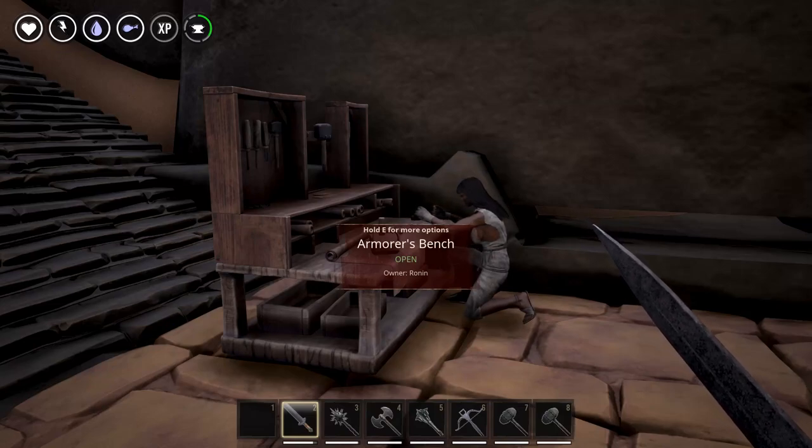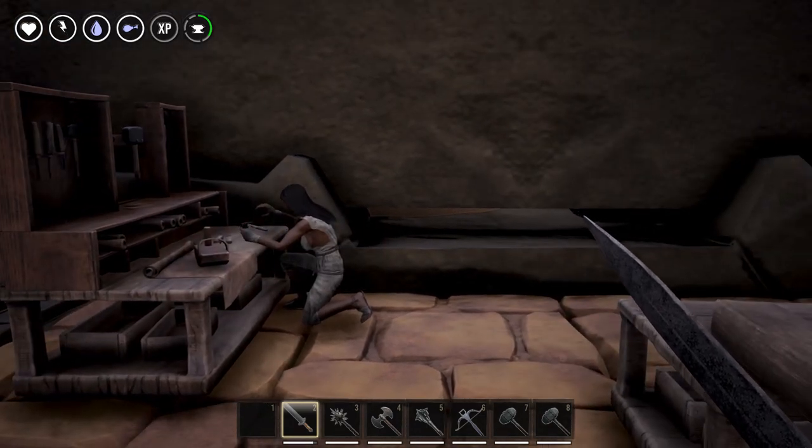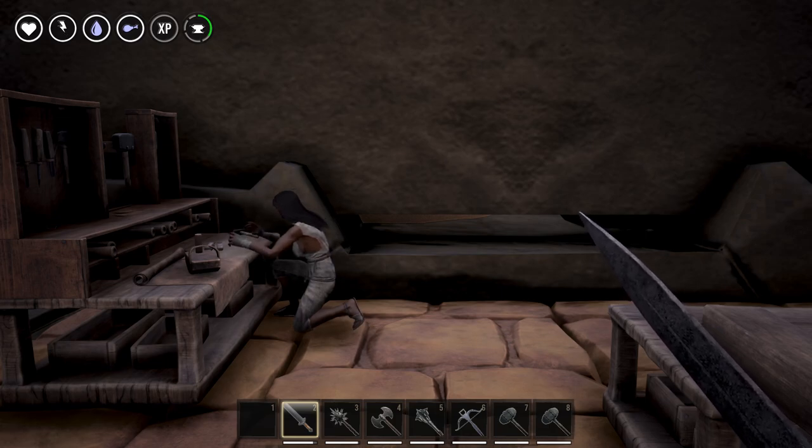Hey guys, Cain Bourne back with Conan Exiles. Yesterday I released a video saying that it was the complete details of the new update, but I had a glaring omission, which was the new Hyena armor set. It is not admittedly amazing as far as defensive stats go — it only offers a couple more points of protection than medium armor — but it does look really cool, so I'm sure people are going to want to see it.